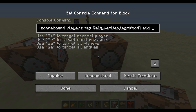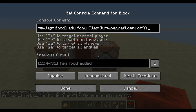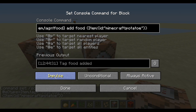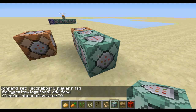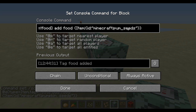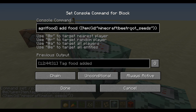We'll go add food, item ID Minecraft colon carrot — because it is specific about what it wants. The command block output is off, but it is working. We need to do the same thing for potatoes, wheat seeds, pumpkin seeds, melon seeds, and beetroot seeds.